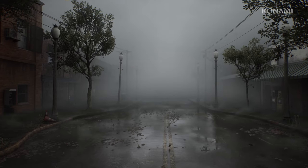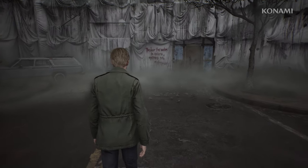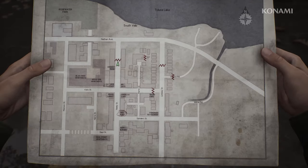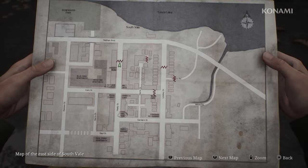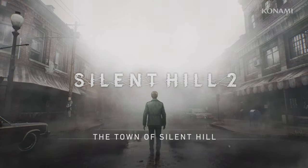Silent Hill is one of the most iconic locations in the horror genre. In the game, the town appears differently to everyone who visits it. This unique approach presents a visual representation of our deepest fears and emotions. For me, the town behaves like another character because it reflects the emotions of the people that are in it.